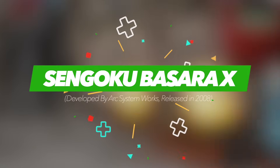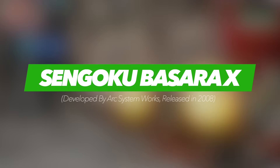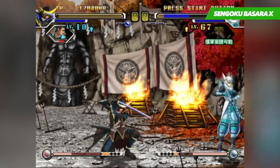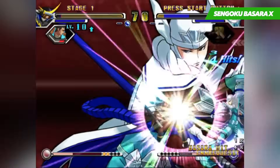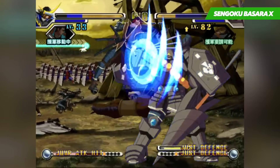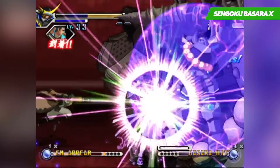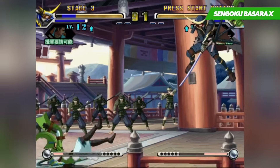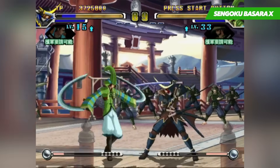Capcom became synonymous with the 2D fighting genre thanks to their incredible contributions with Street Fighter, Darkstalkers, and many other examples. But when it came to creating an all-new fighter based on the Sengoku Basara franchise, they turned development duties over to Arc System Works, who with their beautiful sprite work and intricate fighting mechanics did the source material justice and produced one of the best 2D fighters on the system.